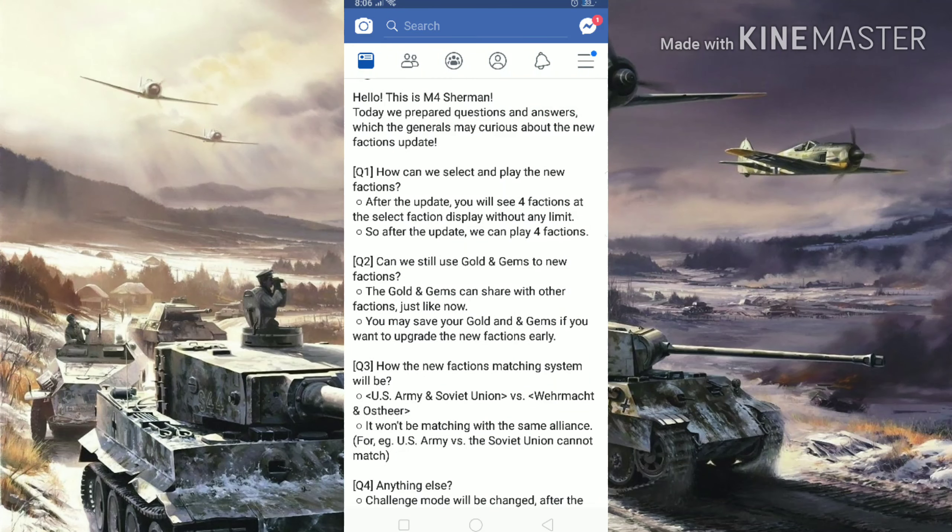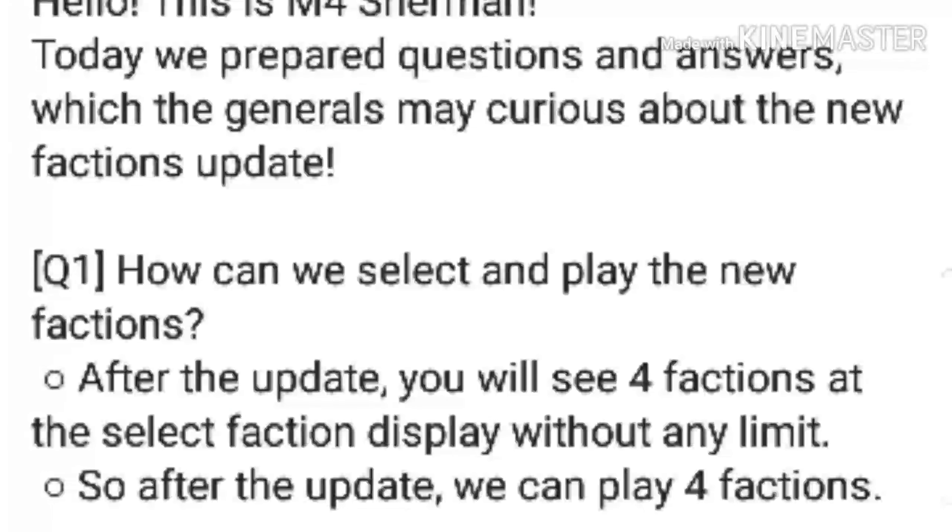Good day commanders! Looks like we have a question and answer from the developers about the Eastern Front update. The first question asks how can we select and play the new factions. They answered: you will see four factions at the select faction display and you can play all four of them at once after the update. This is great for all players that want to try out the new factions.